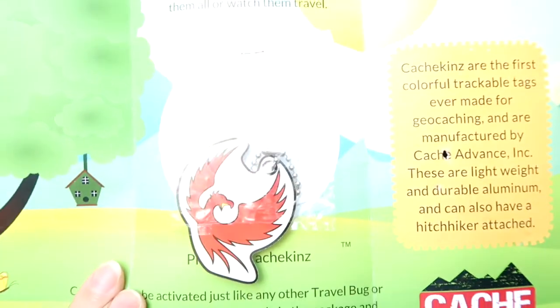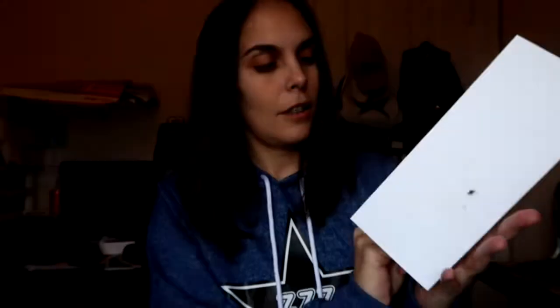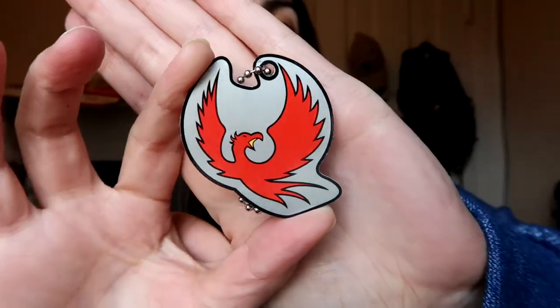Now we move on to this month's — this is the January Cashkins. Let's see which one we got inside so we can decide what we're going to attach to this one. You guys get to see it first — it's already trying to escape its little baggie! I have actually wanted this one for a very long time. I almost bought it myself but I was being patient, figuring I'd eventually get it in Cashkins Club. It is a Phoenix!